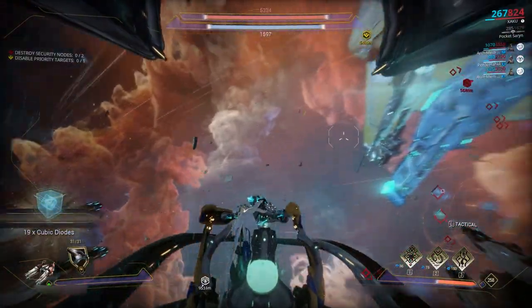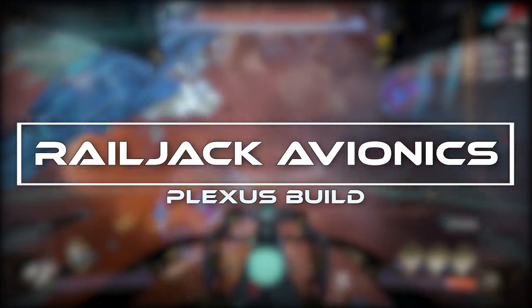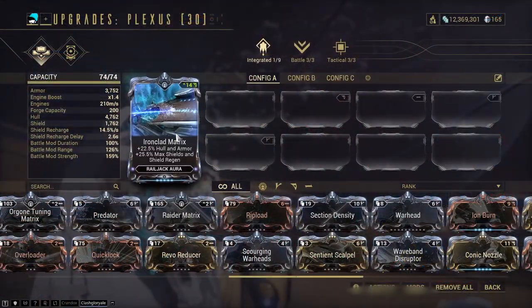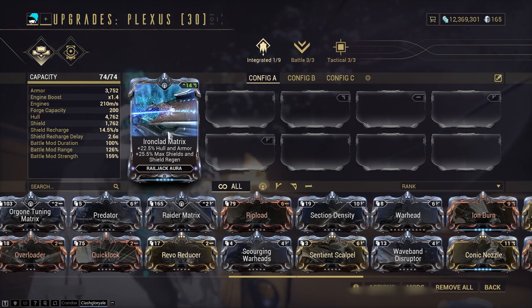In this video I'll go over what I think are the best avionics right now for the optimal Railjack experience. First, integrated avionics: one Aura Former and one regular Former. The Aura is Onslaught Matrix — nothing really works as well right now solely for the survivability buff.